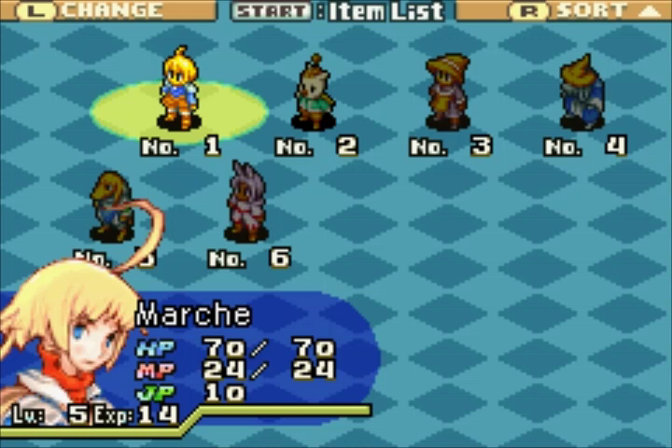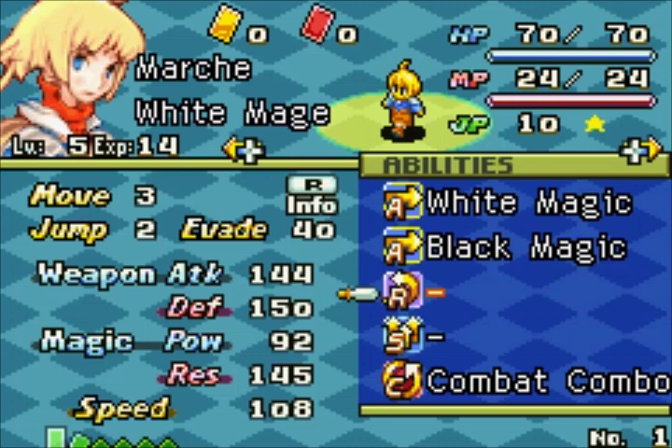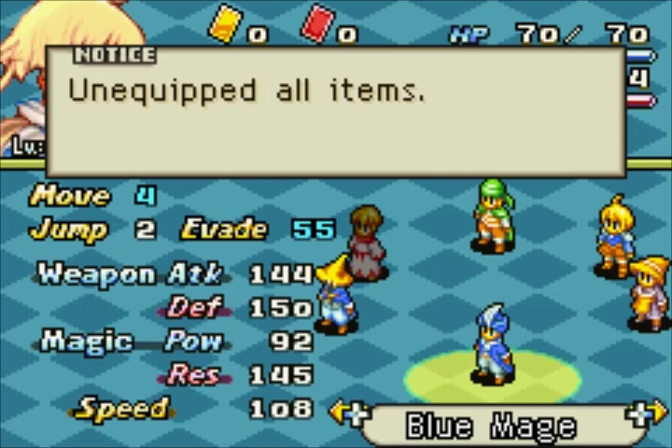Let's take a look at everyone. Marshay actually mastered Cure between episodes because of one of the clan battles, so now he knows one white magic and one black magic. We're going to switch him over to blue mage now. Blue mages are basically mages that learn the skills of enemies once they're hit by them — they have to be hit by them in order to learn them, though. That's important.